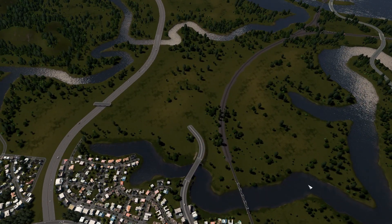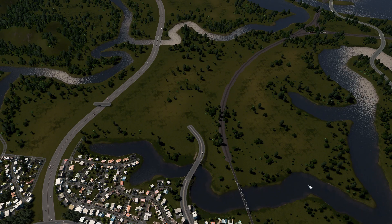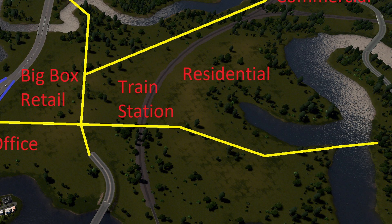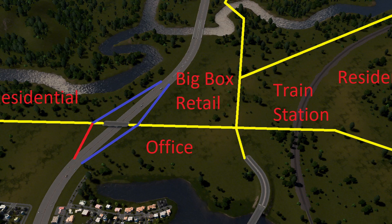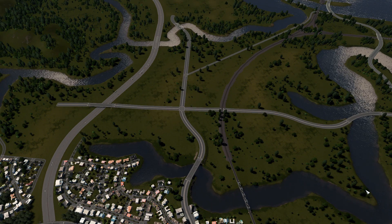Once I have the screenshot, I'll open up an image editor. Microsoft Paint works just fine for this, but you can use whatever you like. In the editor, I like to draw lines where I want major roads to go. I'll also mark out areas where I want residential, commercial, parks, industrial, or anything else. This is where I can really put ideas together. Once I'm done, I'll go back into the game and place my major roads roughly where I drew them.